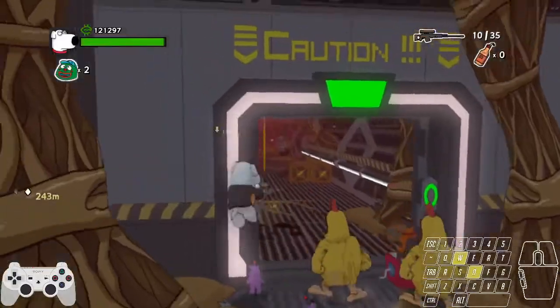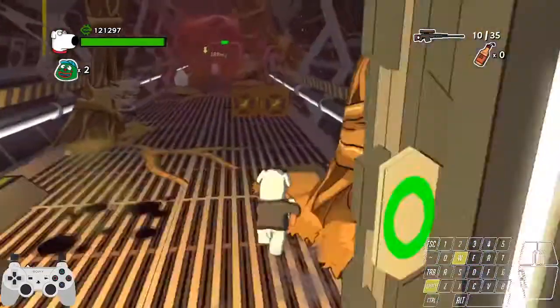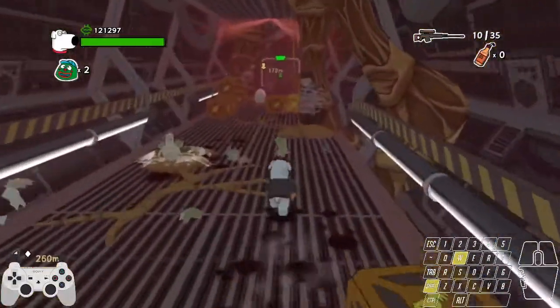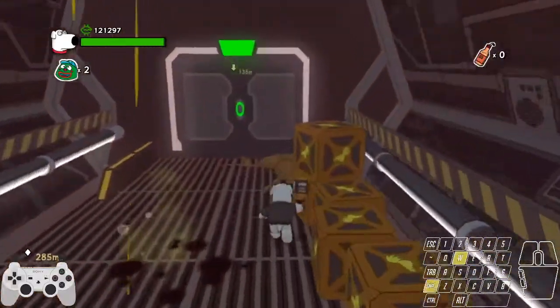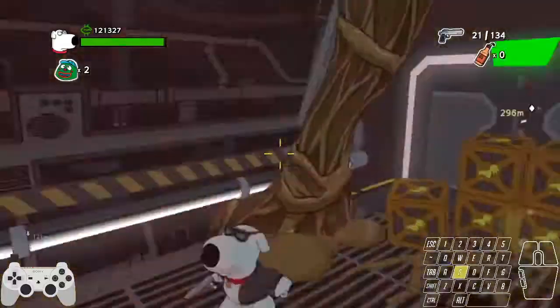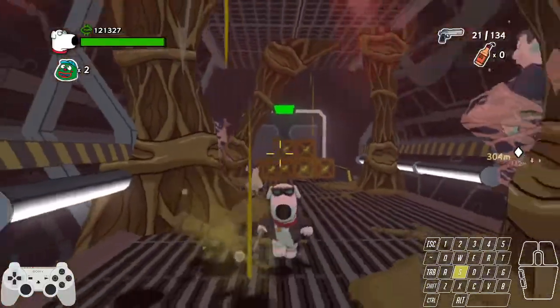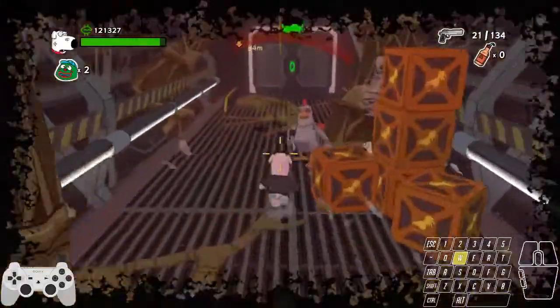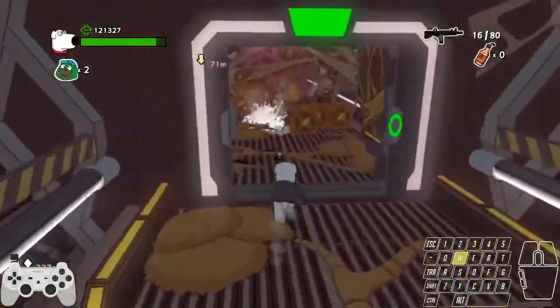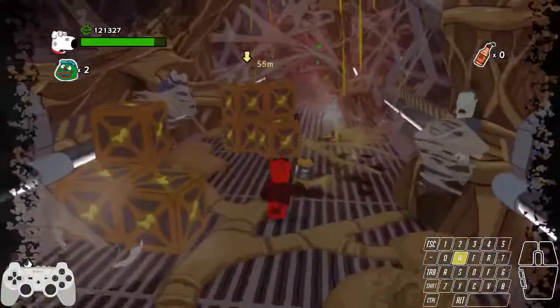We skipped that cutscene too when we do the gas tubes skip. Now we're just running through this straight hallway. Remember there are always boxes behind that first door — you can just destroy one easily by shooting, but I was not paying attention at all.